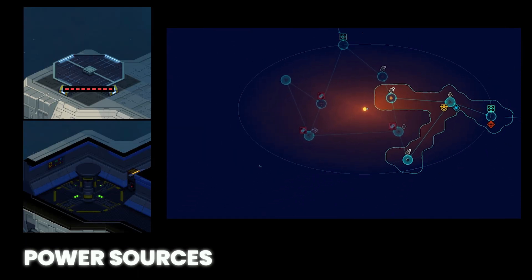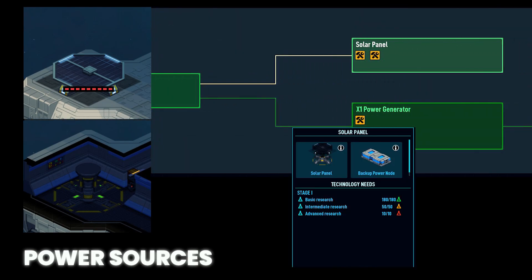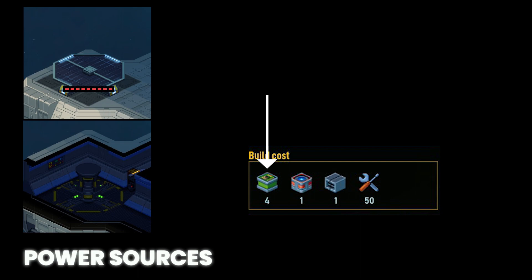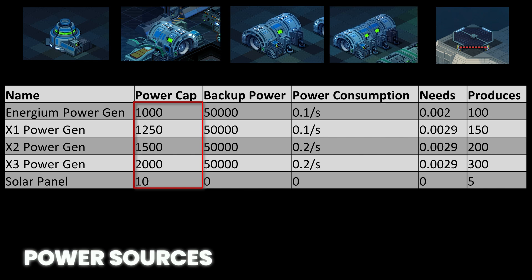Solar panels provide a passive low capacity power source based on proximity and intensity of your ship's system star. This is unlocked once the power capacity node and solar panel are researched. To build this, it costs four infra blocks, one power block, one hull block, and fifty tools. Note that it does not require any system points — it's free energy. Note that power capacity increases with higher tech levels and more energy is produced per energy rod, primarily at the cost of more blocks and more space, but the system points required remain the same.